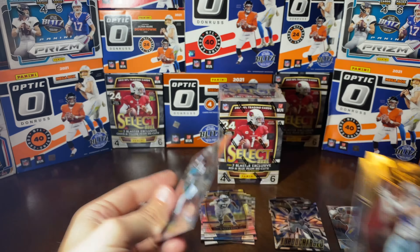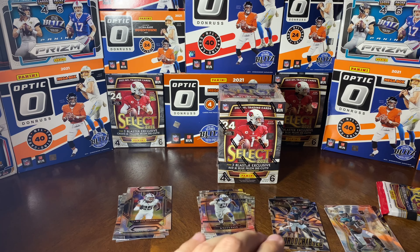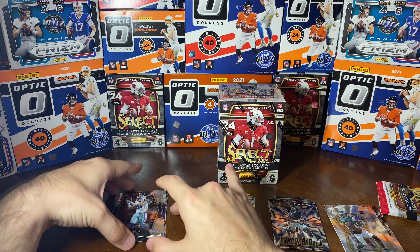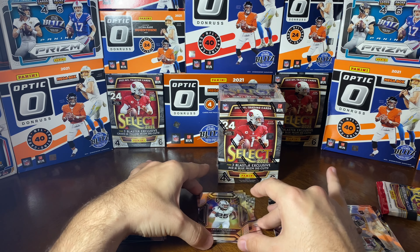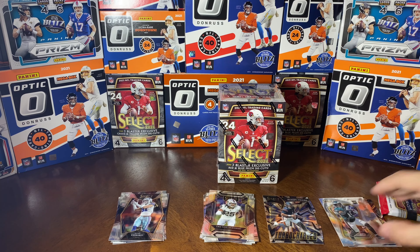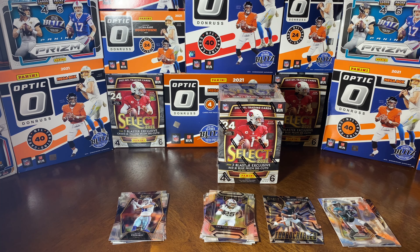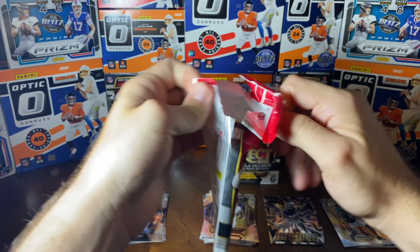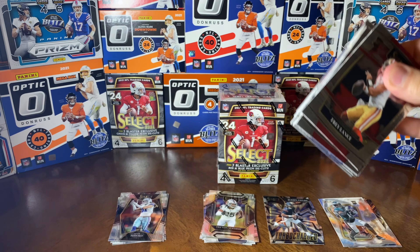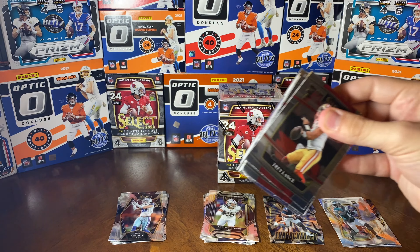We're going to finish off with Simi Fehoko and Ed Reed - a couple of nice vets there. Putting more in the rookie pile here. All right. We will be doing another giveaway here at the end of the month - we're going to do it right here at the end of September, beginning of October. We're going to be giving away one of these Select blasters from Walmart.